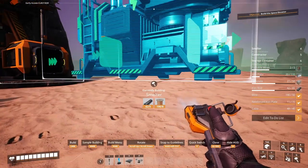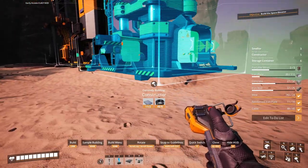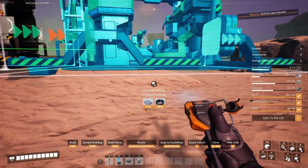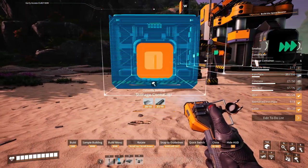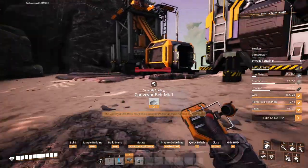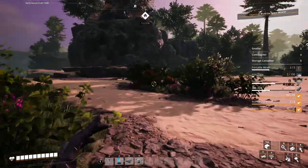Let's place a smelter, as close together as possible, and then a constructor. Walk sideways to see what's going on. And then a storage container that we will just double back on itself, cause why not. Not enough plate — alright, well at least we got that set up, or close to set up.